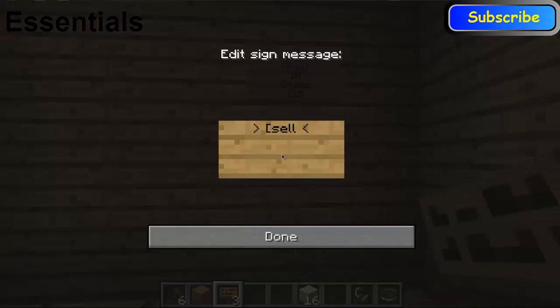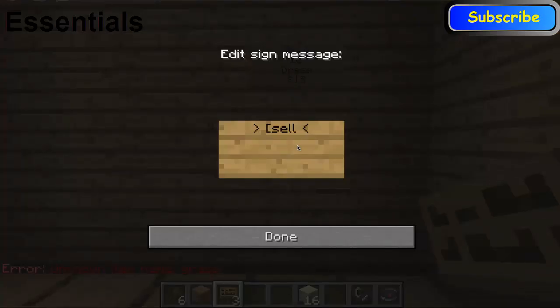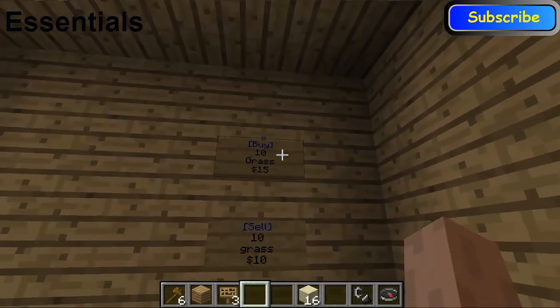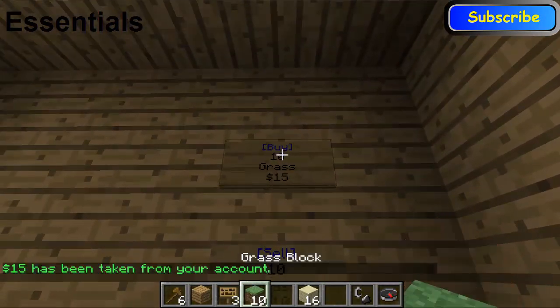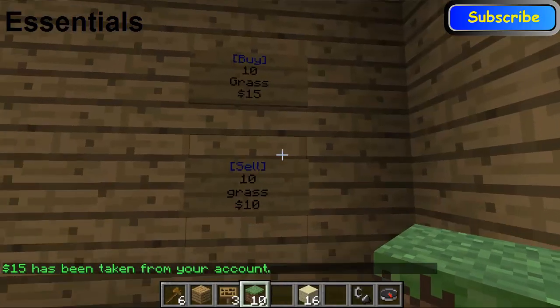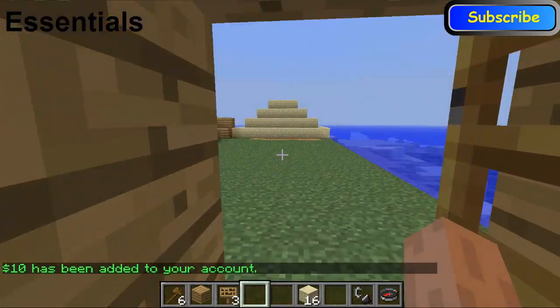You can also create a sell sign. You do the same — 'sell', how much you want to sell, so 10, then 'grass', then the price — I'm going to set it for 10 dollars. To use this, all you have to do is right click the sign. Pretend I'm a person on your server — I walk in and I want to buy 10 grass for 15 dollars, right click it, and there you go, 10 grass. It says 15 dollars has been taken from your account. If you want to sell 10 grass for 10 dollars, right click the sell sign and it puts 10 dollars in your bank account.